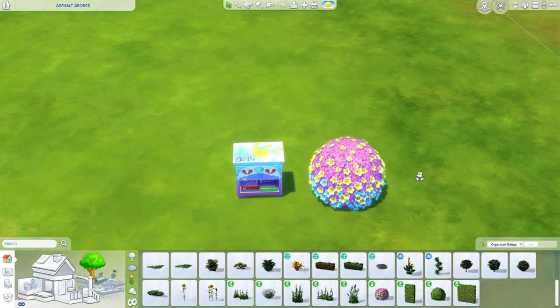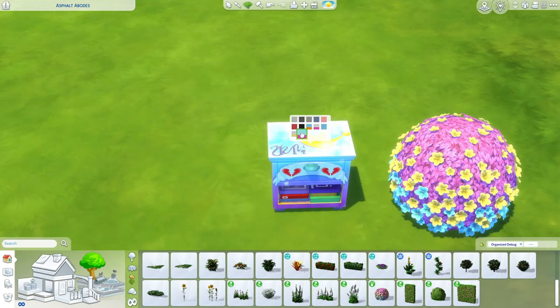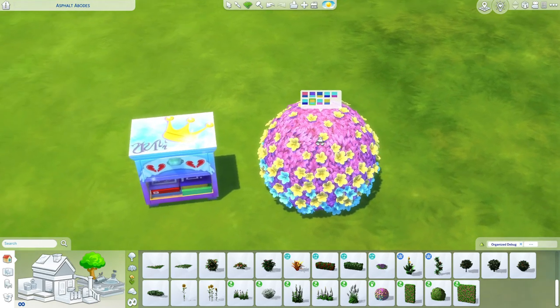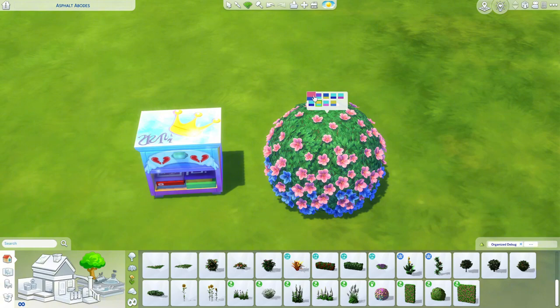Here are two items I never used in the Sims 4 before. This nightstand is from Parenthood and it has a bunch of plain swatches, but the last swatch is very out there — just very hard to use. And then we have this bush from the Backyard Stuff Pack. The first couple of swatches are very normal with green leaves and colorful flowers, but then you get to the crazy swatches, which is a lot to handle.